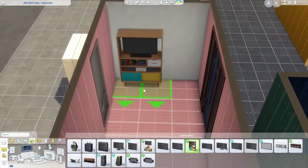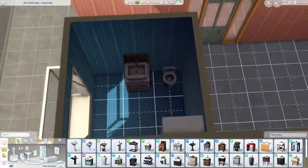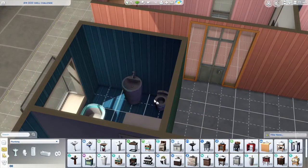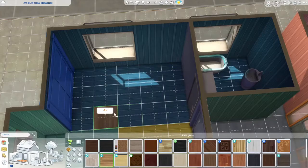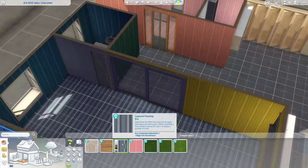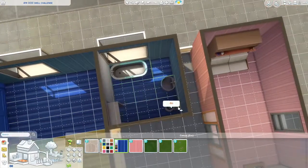Anyway, back to the build. This is an Eco Lifestyle and base game only house. Now, you might notice I used the Tiny Living bed and a Tiny Living item — yeah, I know, that was stupid of me. I completely forgot, but I realized it later while building one of the other bedrooms. So the layout: you've got one, two, three, four containers on the ground floor and two on the upper floor.